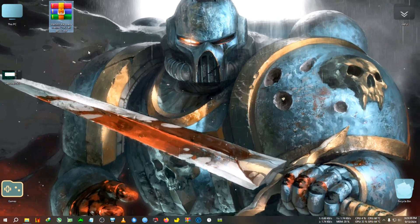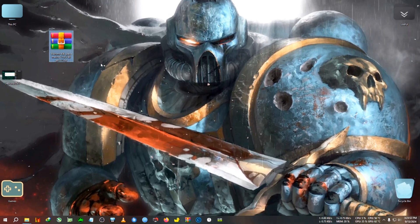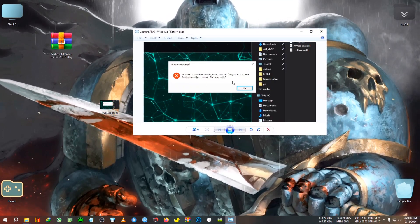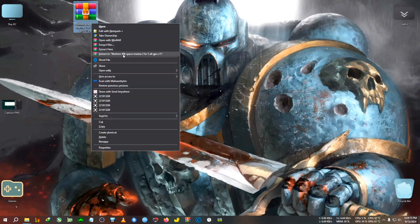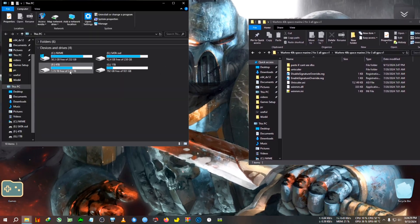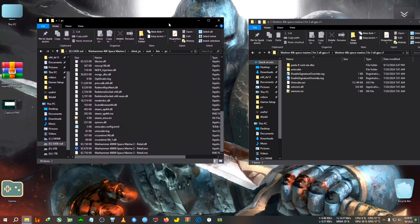You'll need this zip file: WH40K Space Marine FSR 3 All GPU v1. I named it v1 because going forward I'll version mods — if a later mod comes out I'll call it v2, but right now there's only one mod supporting all GPUs. There's also an image showing an 'unable to locate downscaler' error — I'll show you how to fix that. First, extract the zip, open the folder with the three to five files inside, then go to the game's installation directory and navigate to Client > PC > Root > Binaries > PC, and paste the files there.